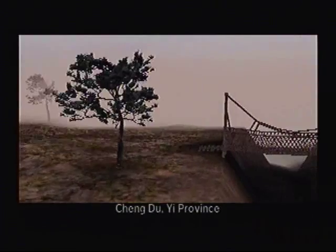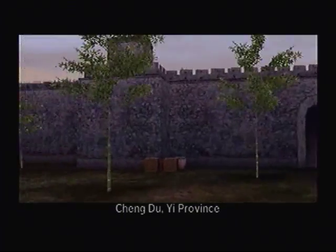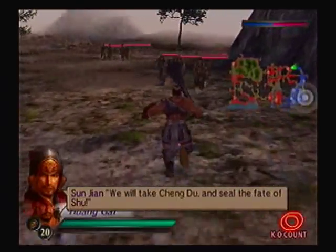Alright, this is it - the moment of truth. Time for us to take down Shu once and for all. We're all the way to Yi Province in the west of China. We will take Chengdu and seal the fate of Shu.